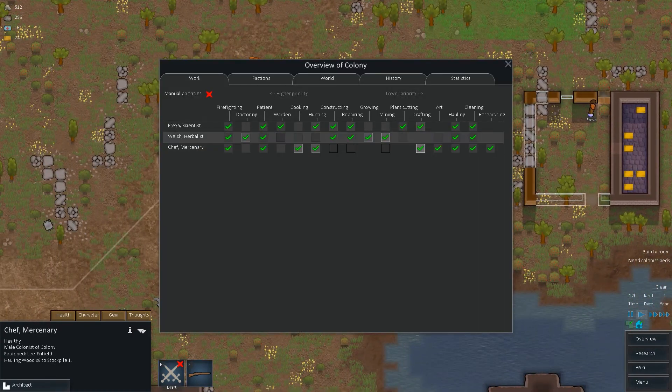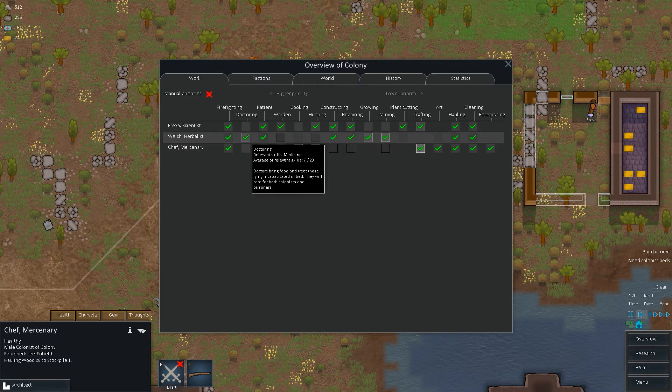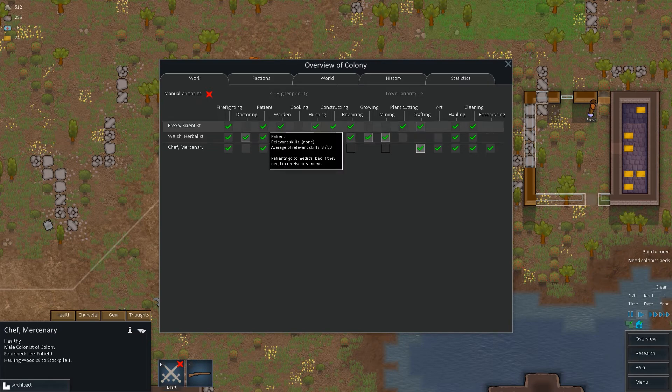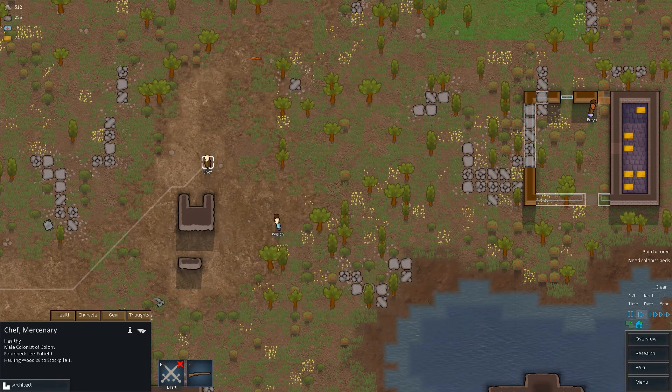Let's take a look at our overview and make sure everyone's set up properly. Chef is on cooking — obviously that's good. Welch is on doctoring with a seven; as long as Welch doesn't get hurt we'll be okay. Patient means colonists go to the medical bed if they need treatment, so we'll leave that on. Hunting, constructing, growing, mining, plant cutting — we have somebody on everything. And everyone's at a priority for cleaning, which is important.